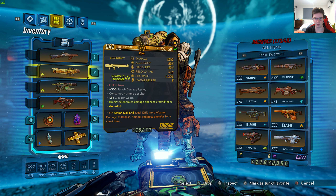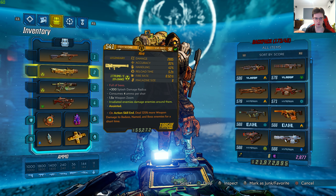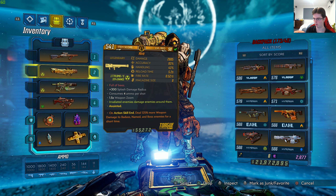It's anointed, so I have the anointed version. On action skill end, deal 125% more weapon damage to badass, named, and boss enemies for a short time. It's a Torgue Rocket Launcher as well with 1778 damage per second at 33% chance. I got this Rocket Launcher from Princess Tarantella, a rare enemy in the Splinterlands, on Pandora, the planet.